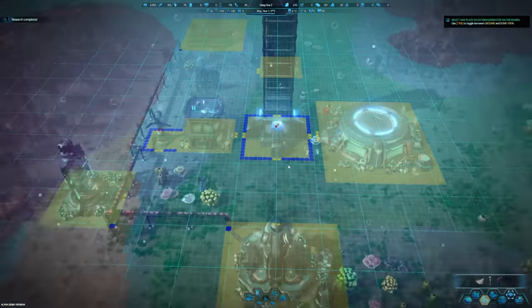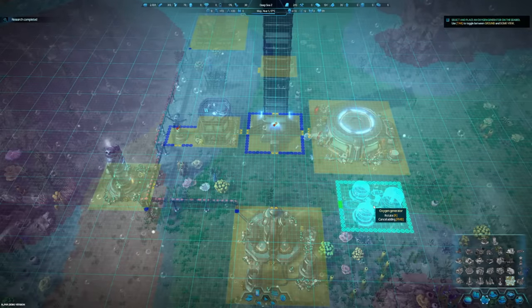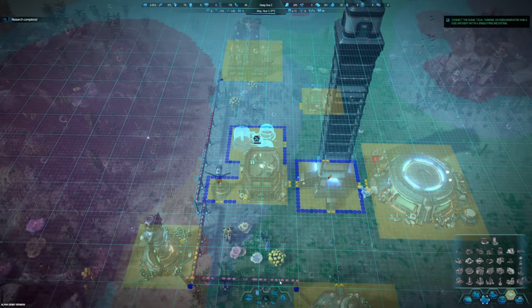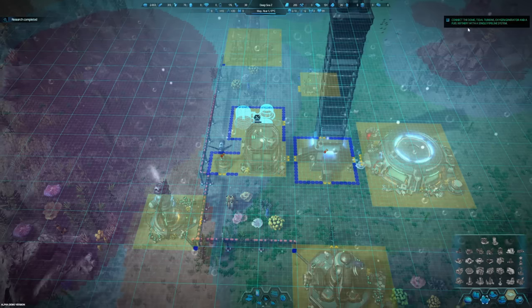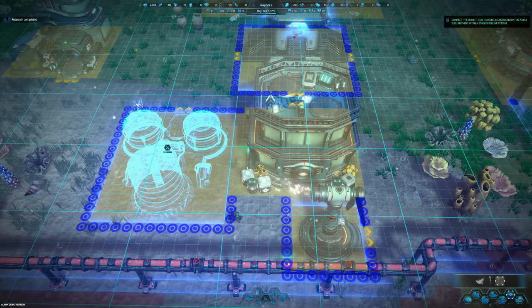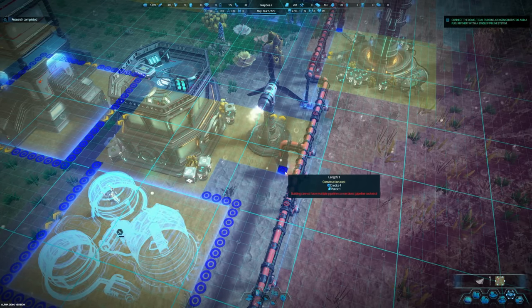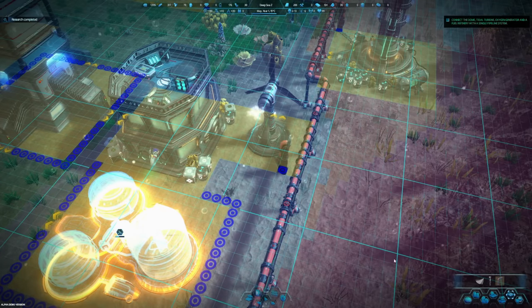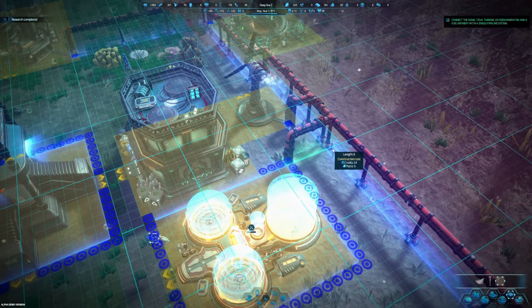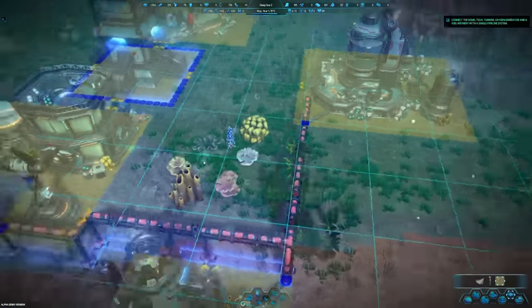Place an oxygen generator on the seabed - it needs electricity. Maybe we should set it right here next to this guy. Connect the dome, tidal turbine, oxygen generator, and fuel refinery with a single pipeline - it wants everything to be able to move freely. Let's get this all connected. There's that one and that one.